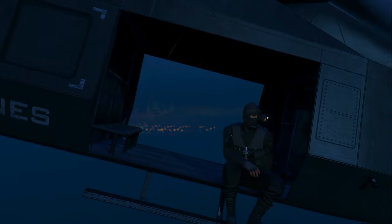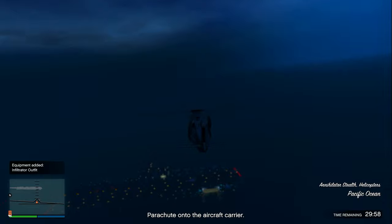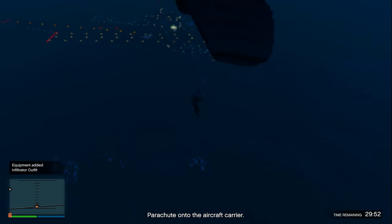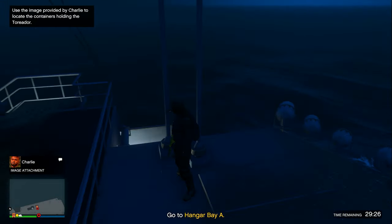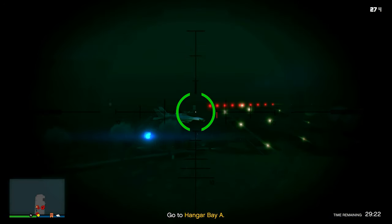Once Rooster picks you up in that helicopter you will be put in a cutscene for about 45 seconds. After you get to the aircraft carrier following that cutscene, you need to jump off the helicopter. Immediately parachute and land on top of the air traffic control tower building.